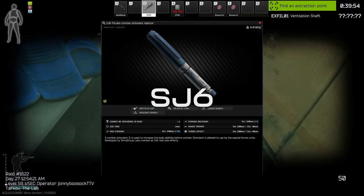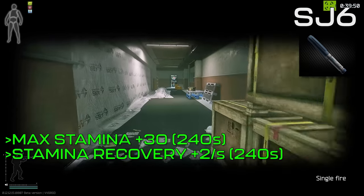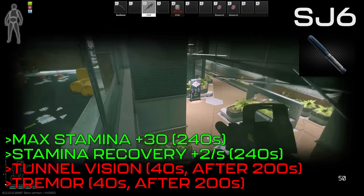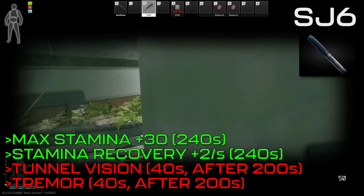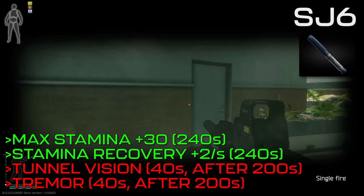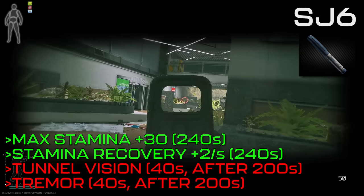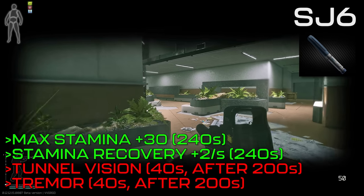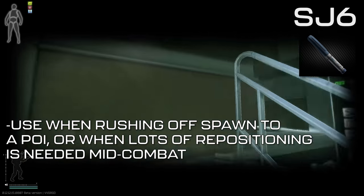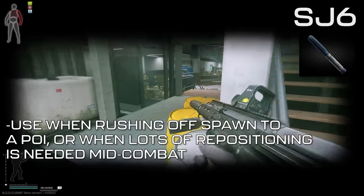Next up is the SJ6 injector. For 240 seconds, it'll provide an increase to your maximum stamina by 30 and increase your stamina recovery rate by 2 points per second. It has minimal debuffs — only tunnel vision and a contusion for 40 seconds, occurring 200 seconds after injection. The stamina buffs are extremely powerful for increasing how long you can run and how fast your stamina refills. Most often, SJ6s are used to quickly move off spawn to a point of interest, such as rushing resort on Shoreline or running to check player spawns.